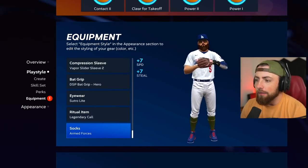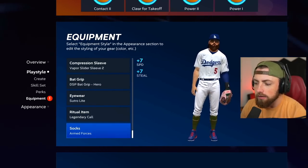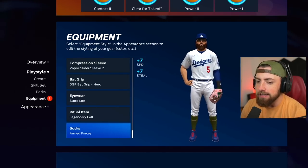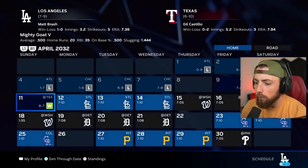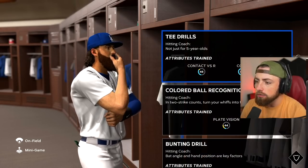All right, the goat style is looking a little bit weird. He's got green socks, a pink fielding glove, and his uniform is white and blue. He looks like — I don't even know. It does not match at all, but I don't even care. We're going to hop into the first game. We're playing the Cardinals. Let's go see how good we do with all this new equipment.